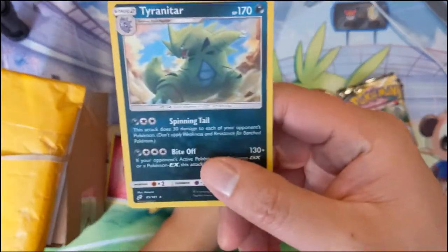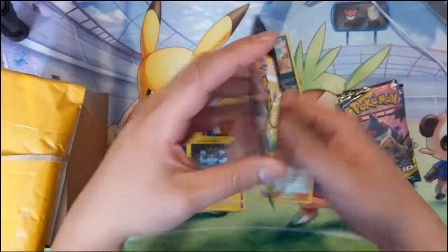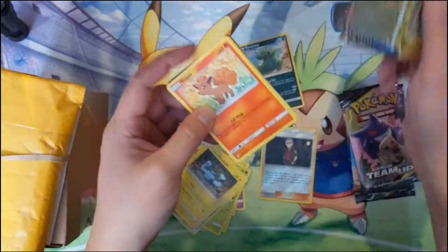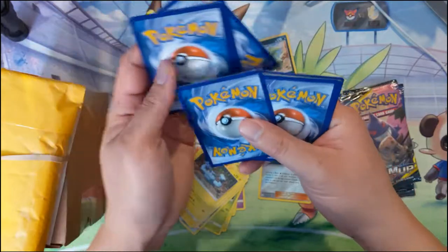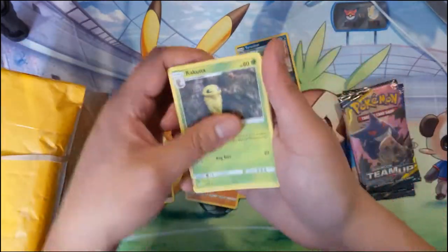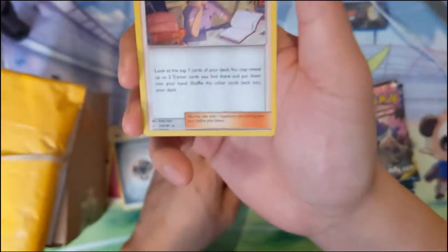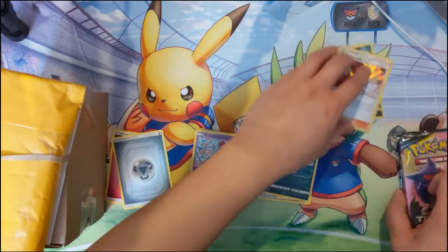For the first pack we got a non-new reverse and a Tyranitar. We've got a good number of the tag team cards so far between this first box and an Elite Trainer Box. I think there's only one more tag team card we need and it is the Magikarp one — although that's probably the easiest one to obtain if we get that collection box. We also got a Bill's Analysis — pretty cool, a holo supporter.